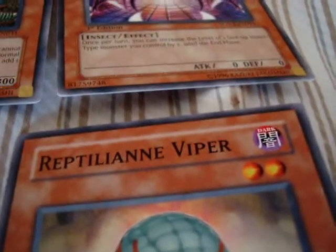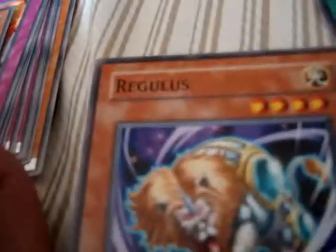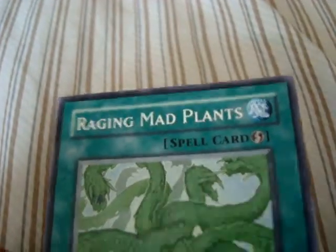What I got out of this one is Woodland Archer, Dark Spider, Gemini Spark, Ritual of Grace, Reptilian Viper, Gemini Counter, Mare of Greed, and Regulus. That's kind of cool. And the rare card I got is... Racing Mad Plants. That's weird.